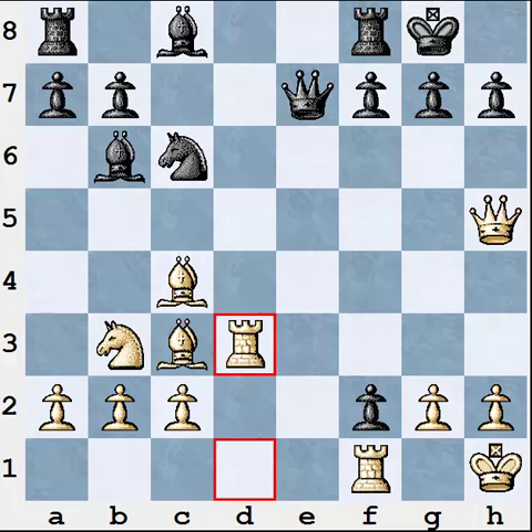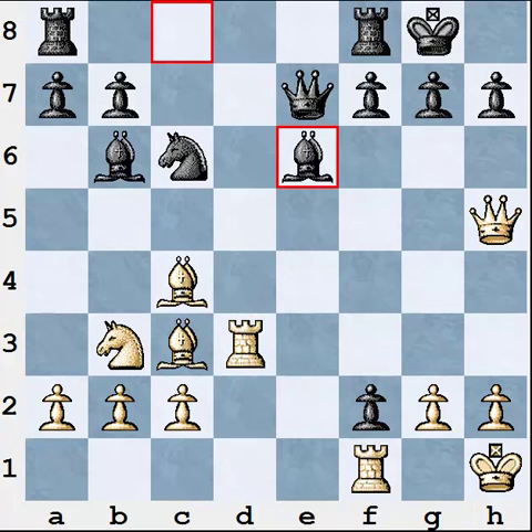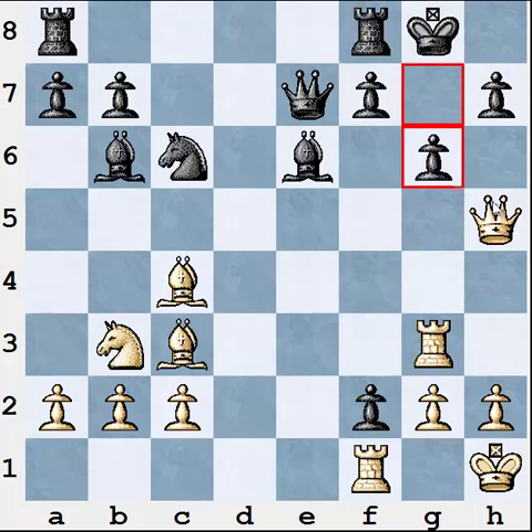After Nc6, Rd3 — once again we see a situation where the attacker's task is much simpler than the defender's. White only needs to move forward and attack something, like Qh5, Rd3 with an idea of Rg3. Black needs to think about all of White's threats and calculate many lines — for example, Rg3, Bxg6 sacrifice, and other moves. Be6 was played, then Rg3 attacking the g-pawn. After f6, Black has spent a lot of time and starts playing quickly, leading to serious mistakes.